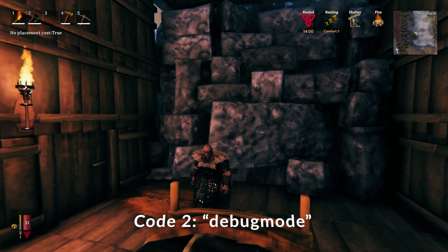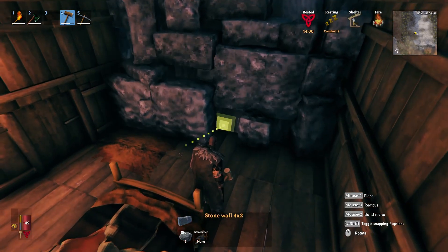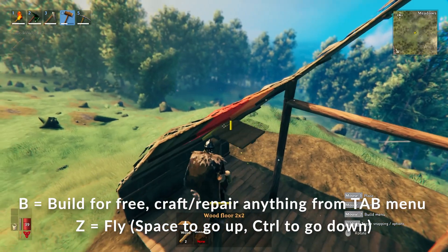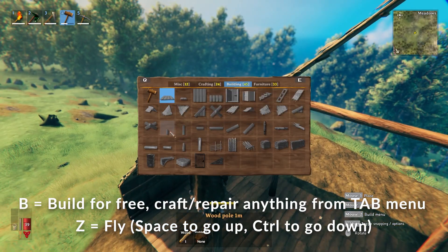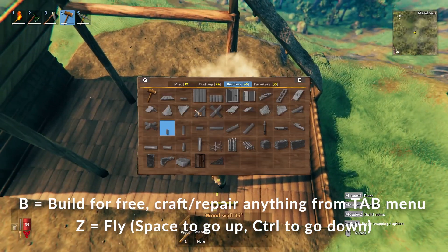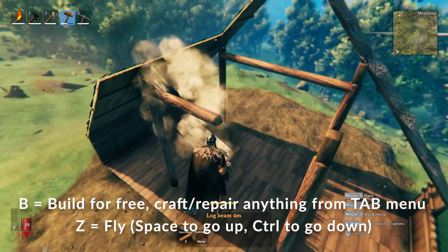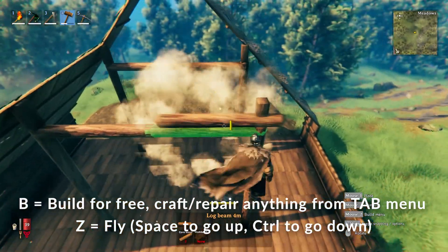The next step is essential for building — it's to activate debug mode. This is the mode that actually allows you to place items in the world, and you can also toggle whether or not they cost anything by using the B key on your keyboard. Toggling B also takes away the requirements for any workbench, crafting table, or stone cutter.